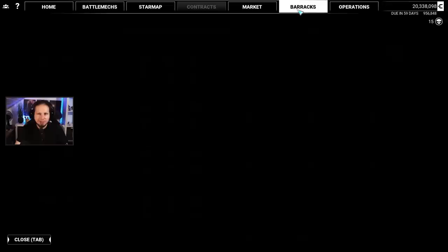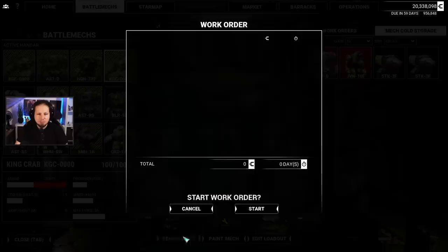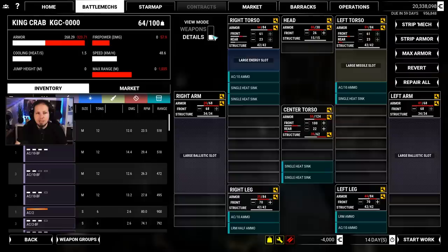Single heat sinks, no doubles. Ultra 5 ammo — we are going a little bit higher on the quality rating here. Anyway, let's take a look at our battle mechs. There is a King Crab that has Autocannon 10 Burst Fire right now, and I think this is going to be our platform that I want to use for the AC-20 build.